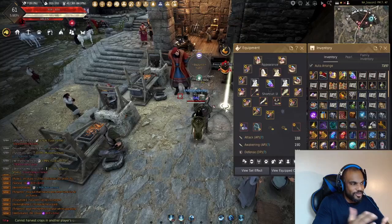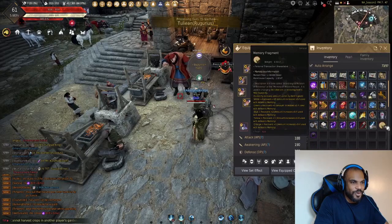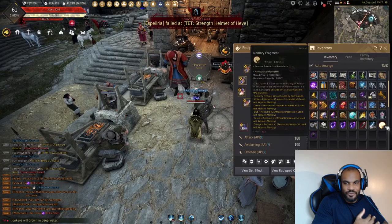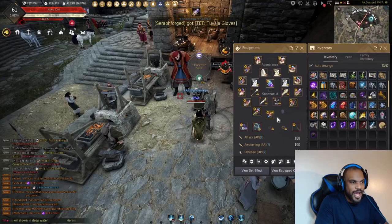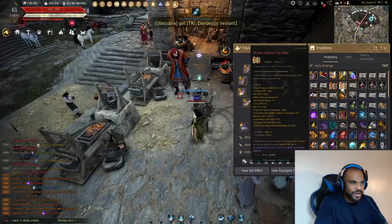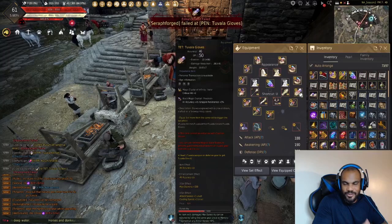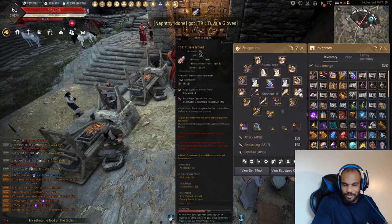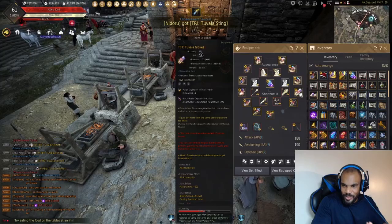Now the next item you need is memory fragments — and this is part of the negative side of enhancement. Memory fragments restore your item's max durability. What happens when you fail an enhancement is your item's max durability decreases. You can see these gloves are at 50 out of 100 durability — that red bar at the bottom of the item tooltip. That means I've failed quite a bit trying to get them to Pen, which is plus 20.